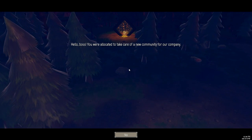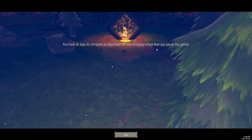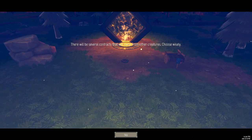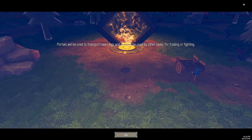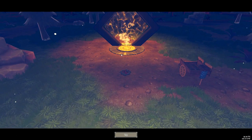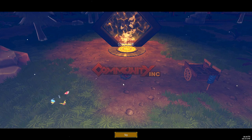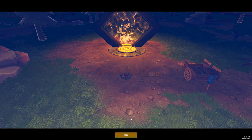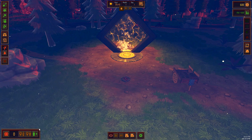Oh, a cutscene. Hello boss. You are allocated to take care of a new community for our company. You have 30 days to complete all objectives - check when you pause the game. Make sure your workers are happy or they can do bad things to the community - like setting themselves on fire! There'll be several contracts coming from other creatures, so choose wisely. Portals will be used to transport new lings and can also be used by other races for trading or fighting - so maybe we have to defend the portal. You can continue after the 30 days. Good luck! Let's get straight in and pause the game time.